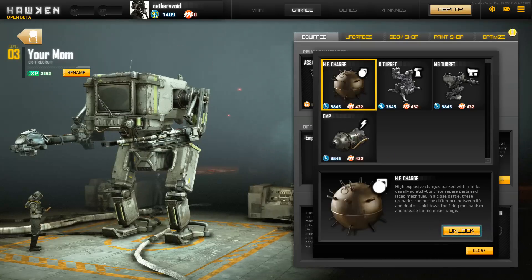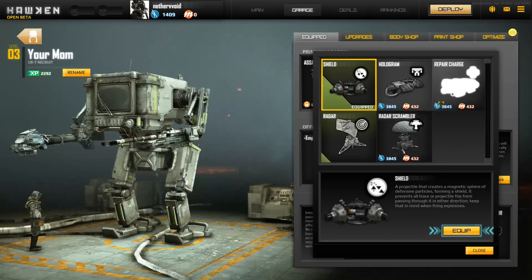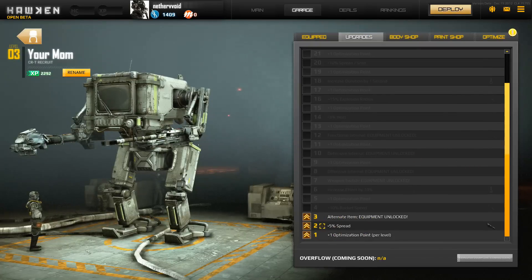I cannot unlock this yet because I don't actually have enough credits. Thanks to Blisky — I'm sorry, I'm just messing up your name — credit goes to you for telling me about that. They don't even explain that in the game. Other upgrades you can get as you level: you get these free unlocks. Like I got plus one optimization point at level one, and negative five to my weapon spread when I fire — my cone of accuracy, basically. And alternate item equipment unlocked at level three, which you just saw.